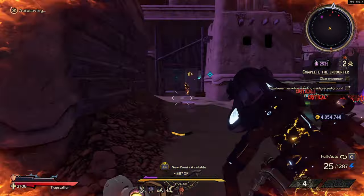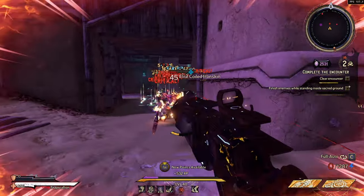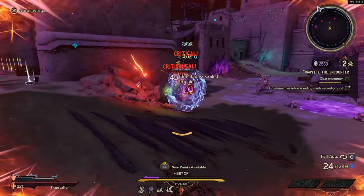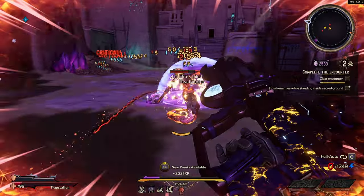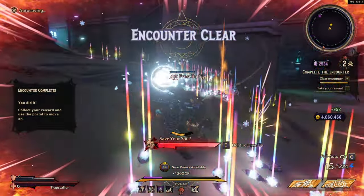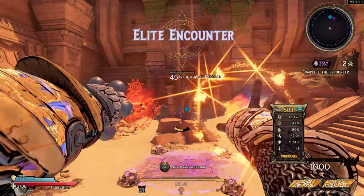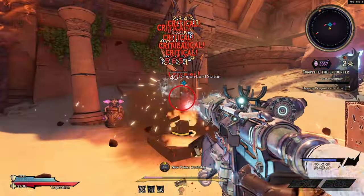In order to farm this weapon, unfortunately it's only available through world drops, meaning it could come from anywhere. What I would recommend is doing the Chaos Chambers. If you have friends to play with, bring them along — it increases your loot luck. Just do extended runs in the Chaos Chamber and get as many crystals as you possibly can.